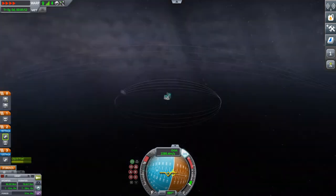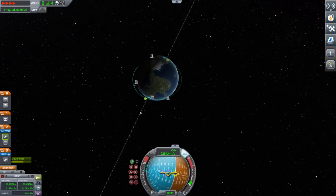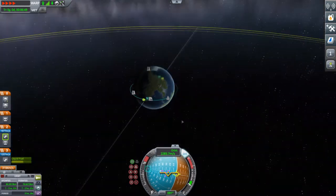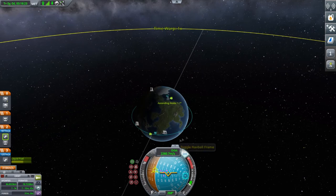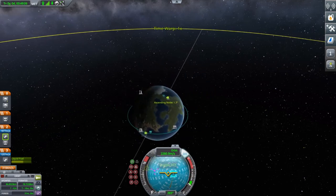I've sped up the footage here, by the way — this is why it's going so quick. Now, obviously, now that we're in orbit we want to get to the Mun. So set your Mun as the target. Here you can see new lines appear — these are your ascending and descending nodes. I've highlighted the ascending node, and you want to go anti-normal here. This is your inclination; it will help change the inclination of your orbit.